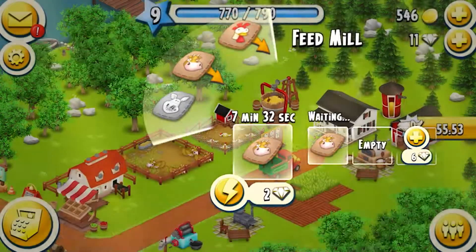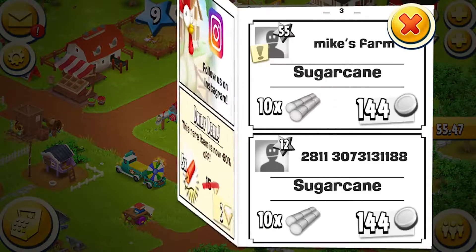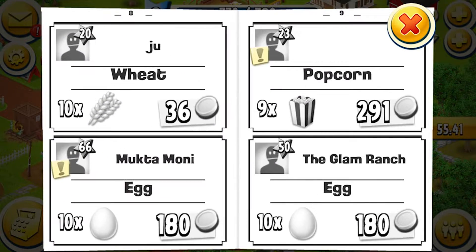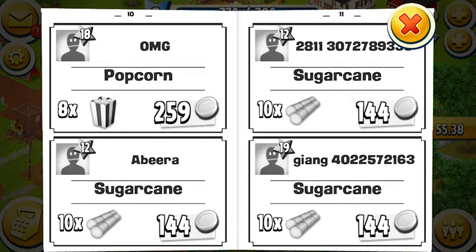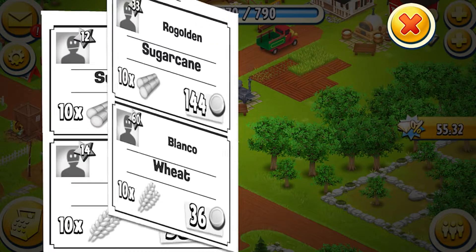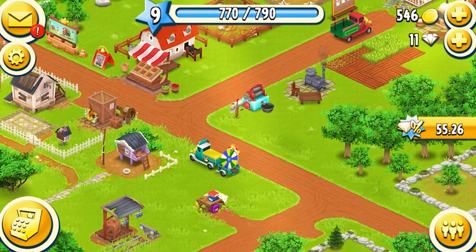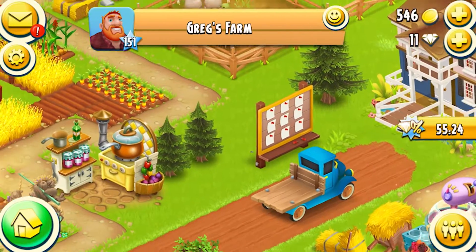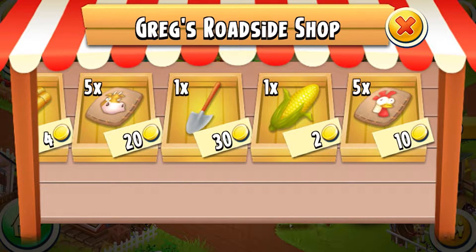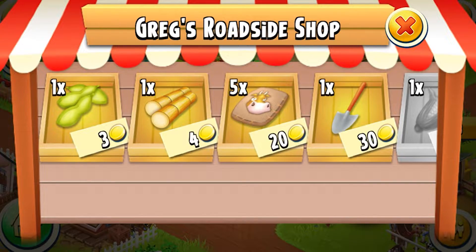We have no chicken food and no corn syrup — we might have to spend a bit of money. Let's check the newspaper. No, we don't need eggs. Eight popcorn for 200 — that's a bit expensive, a bit steep. Ten soybean — nothing we really need, to be honest. Let's leave that and go to our friend Greg, see if he has any goodies or specials for us. We'll take that for 10, take that, leave the shovel, and we'll take that.